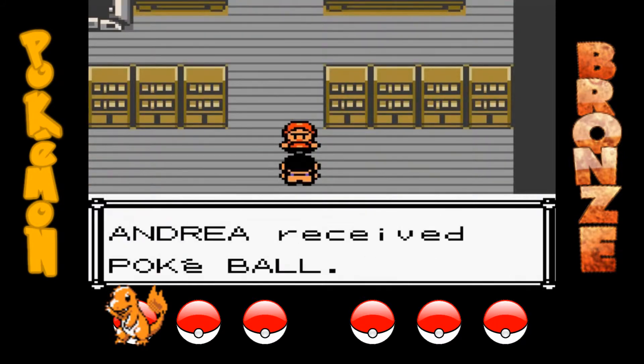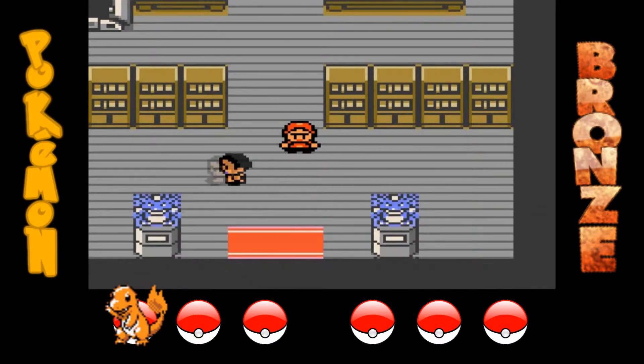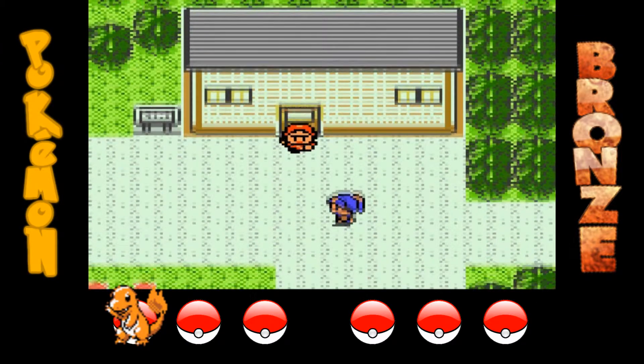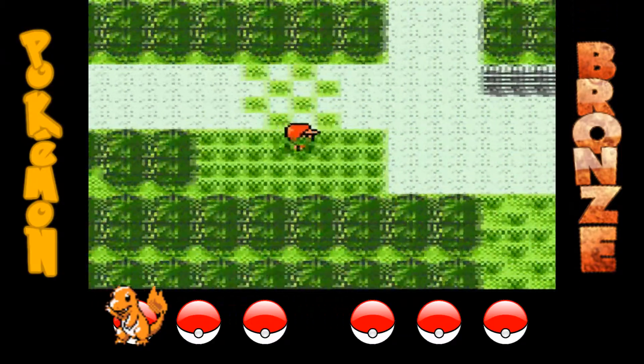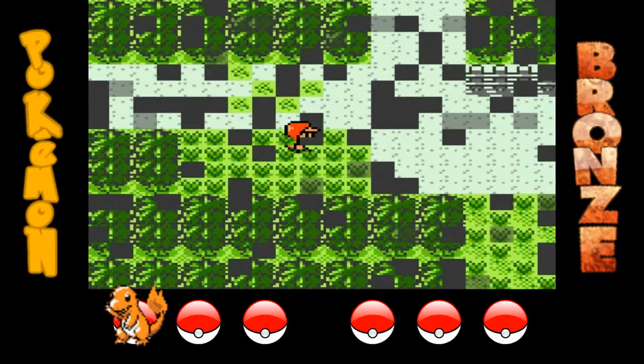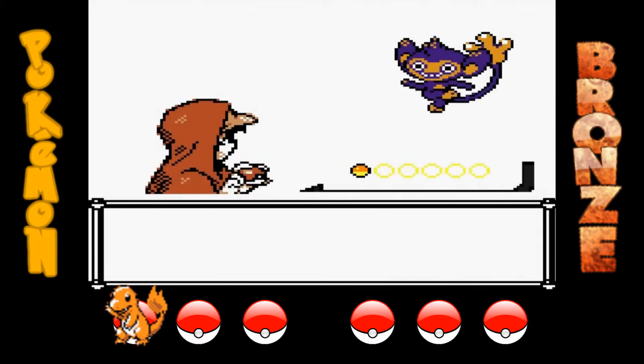Questo modo dovrebbe darci le Pokéball. Torniamo in topic — ho le Pokéball. Il Nuzlocke inizia ufficialmente ora. Il primo Pokémon che catturerò sarà... compaiono dei Pokémon. Eipom! Ok, catturiamo Eipom.